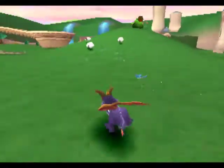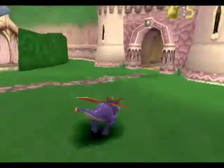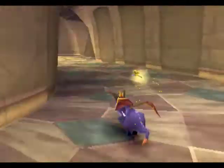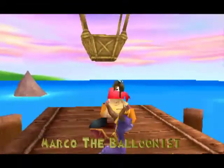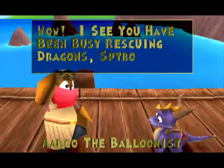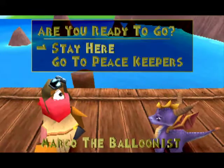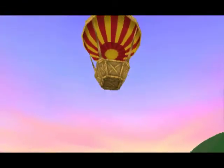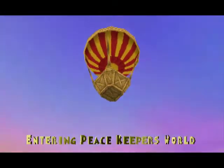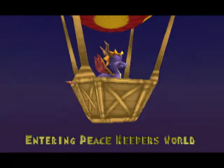The way that you get into new worlds is the Bluenest. He flies you in between the worlds, and there's one in every world. You can go to any world you've visited, and once you get enough stuff you'll be able to go on to the next one after you beat the level boss. So here's where I come to Peacekeepers, the desert world.